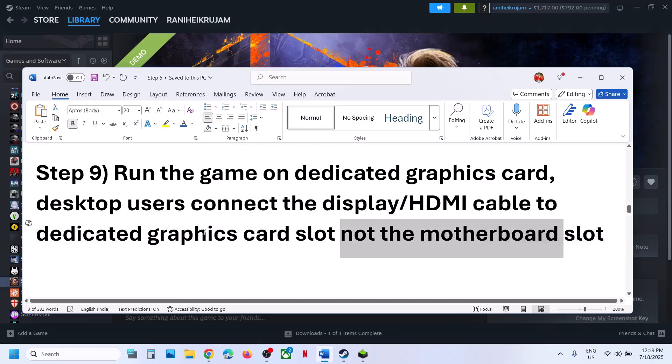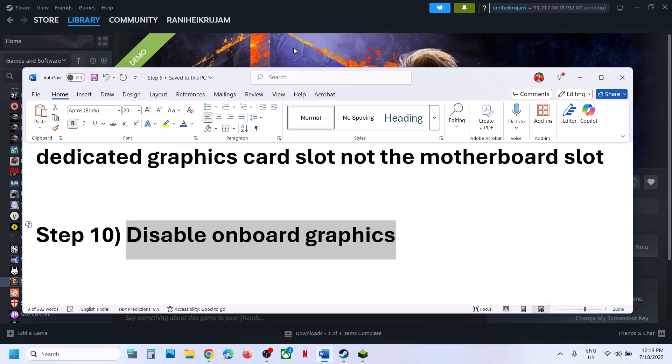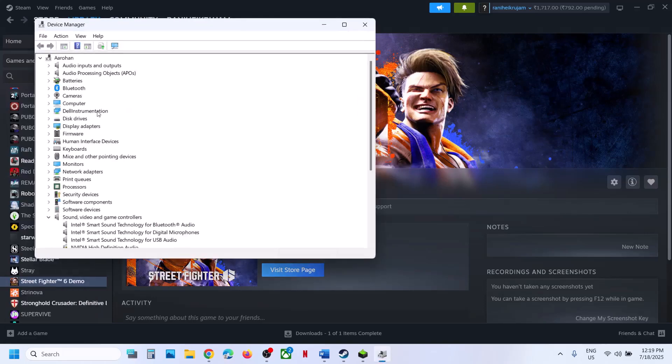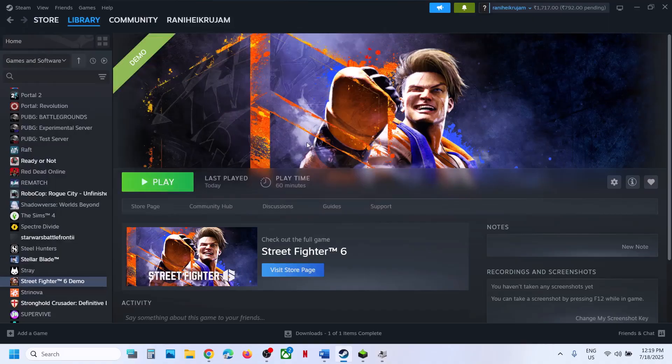The next step is to disable onboard graphics. Make a right click and go to Device Manager. Expand Display Adapters. If your computer has a dual graphics card setup with an integrated Intel graphics card, make a right click on it and click on Disable Device. Once it is disabled, launch the game and check. Once you are done playing, you can re-enable the integrated graphics card.